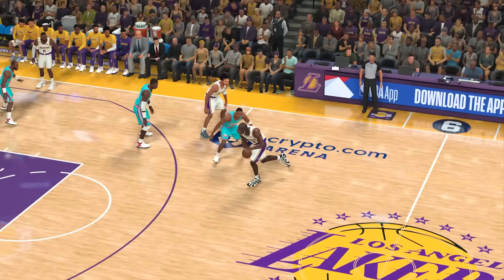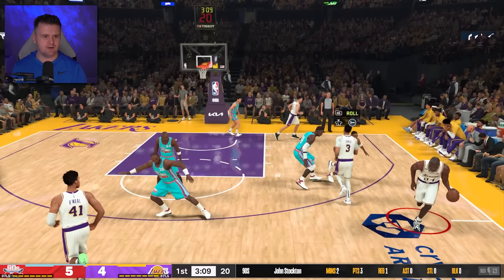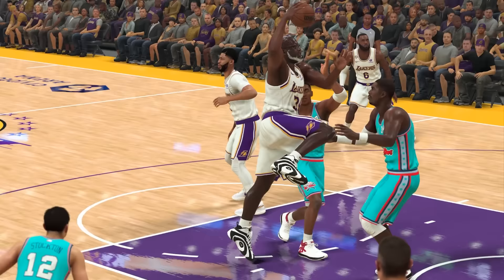Oh my goodness. To complete this challenge, all we need is one final poster dunk. Let's see if we can do it on Hakeem — that'd be dope. Let me get that screen. Shaq is just too quick. Hey! That was a double contact dunk! And with that, we have created Shaq's age from 1 all the way to 99. If you want to see another cool video, click right here.